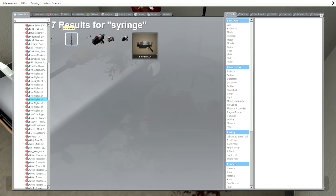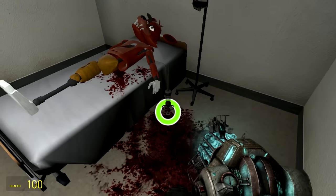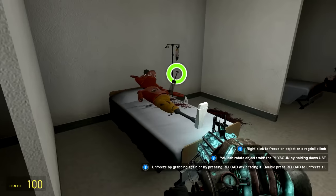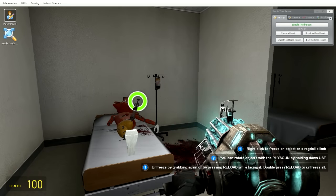I found more syringes. We got ourselves a syringe right here — we are not gonna use the flashlight on him. We're gonna stick a syringe into his thigh. Yeah, I think he's cured right? I'm a professional doctor right? Don't I look like a professional doctor guys?